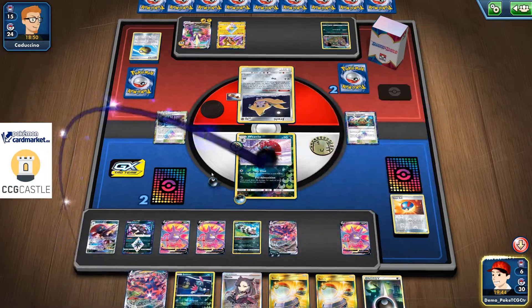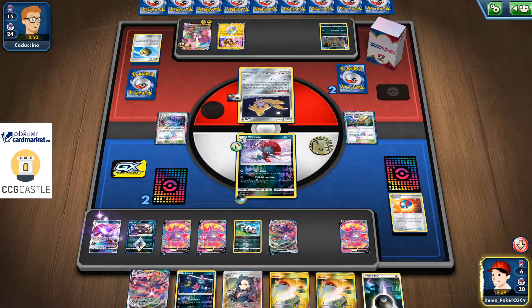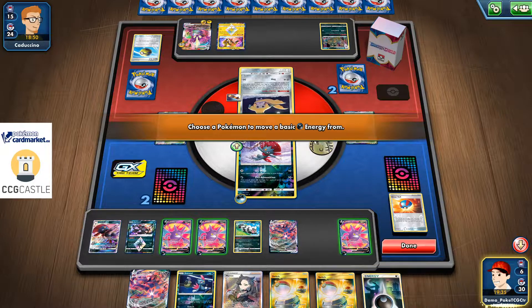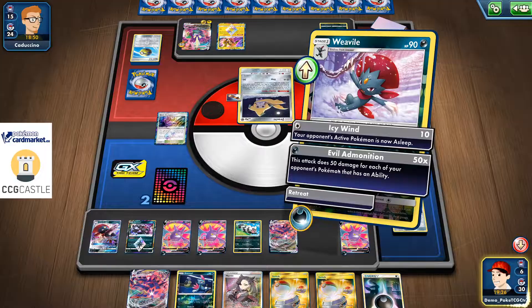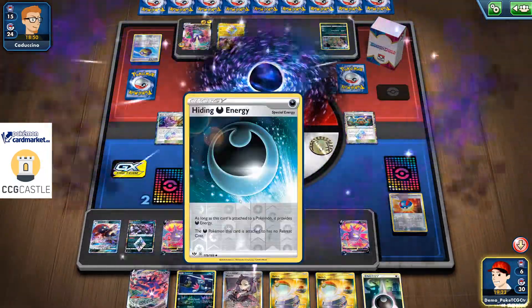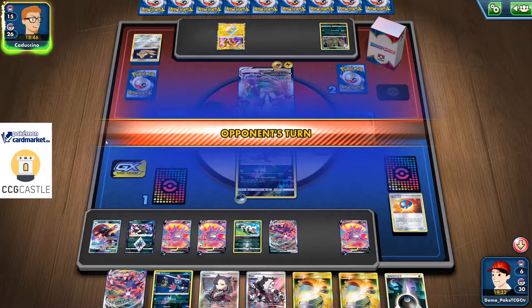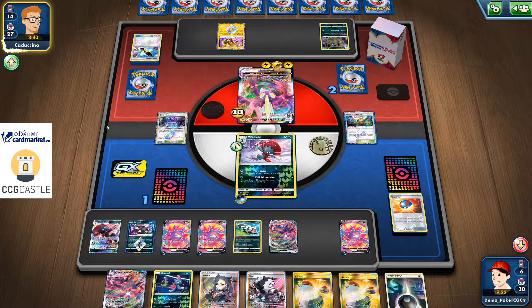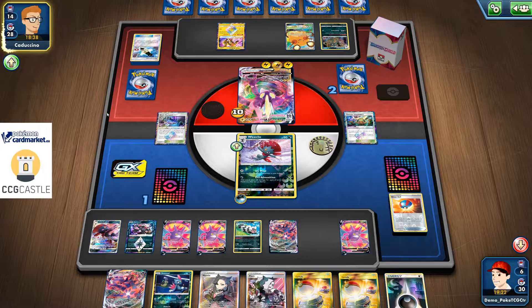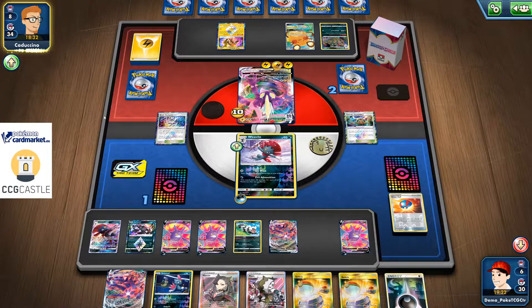Shadow Connection right here, and I'm still short one Shadow Connection for my Weavile on the bench. I could use Evil Domination for the knockout, but attaching the Hiding Darkness Energy was a misplay — my Weavile on the bench now has no energy, which means my opponent can knock it out for a two-prize card knockout. There's a third Electropower, another Electropower, and the Dingy GX.